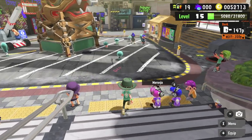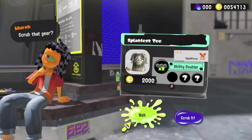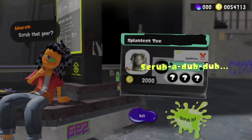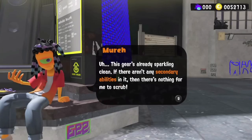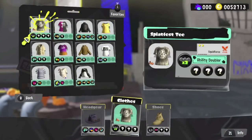The next tip relates to the Splatfest Tee, which is a great way to grind ability chunks. Merch will scrub this shirt for you for only $2,000 in cash, so it's a really great idea to wear it throughout the Splatfest, put abilities onto it, and then head to Merch to scrub it. The best way to do this, it seems, is to get only one ability on it — which will cost about $2,000 experience — and then head straight to Merch, scrub it, and continue.